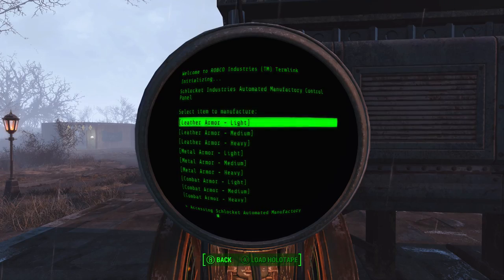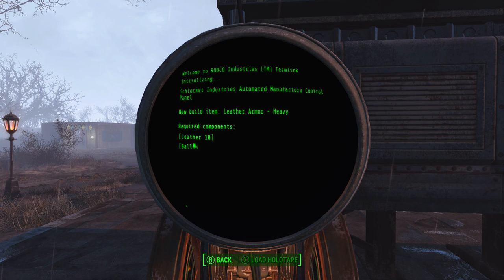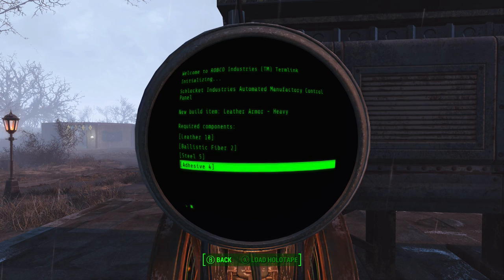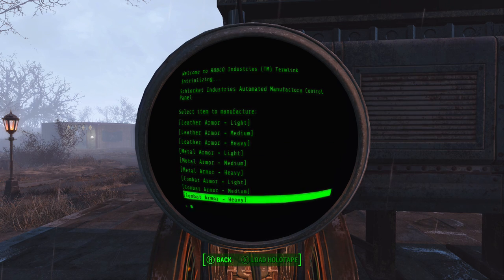Let's have a look at this armour forge — remember, you can get this at level 2. Now this is where things get interesting. Being able to produce your own leather armour heavy is significant. Even when my character was level 51, I did not run into much heavy gear at all — it was relatively rare. Being able to produce your own heavy gear — albeit not legendary stuff — at leather 10, ballistic fibre 2, steel DC4 — that is very reasonable for heavy leather gear. As soon as you've got the materials at level 2, that's kind of amazing.